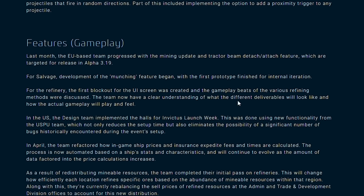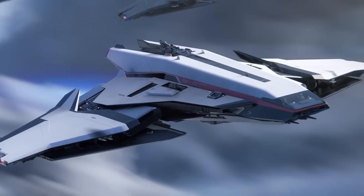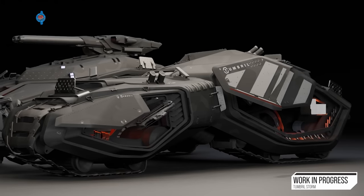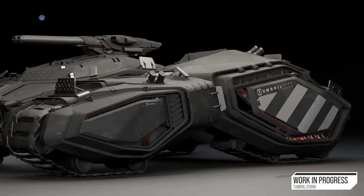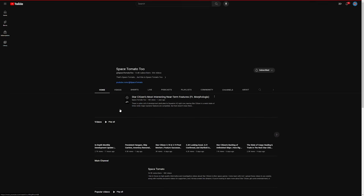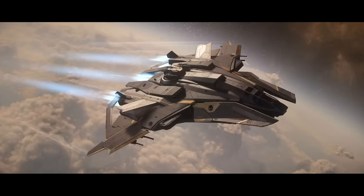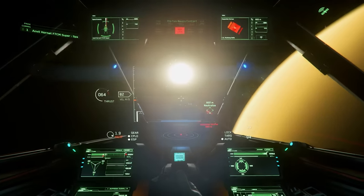If you want to keep up with when we'll see the Expanse, the Polaris, the Spirit C1, or any other ship I've mentioned here today, consider subscribing to the channel for weekly videos, livestreams most days, and fun tomato facts. You can also check out my second channel, Space Tomato 2, for my longer-form deep-dive videos, news drops, and my two podcasts. My most recent episode had Avenger 1 and Zero State — two combat pilots and content creators — onboard to discuss the F8 Lightning, Master Modes, and how the future of combat in Star Citizen is looking.